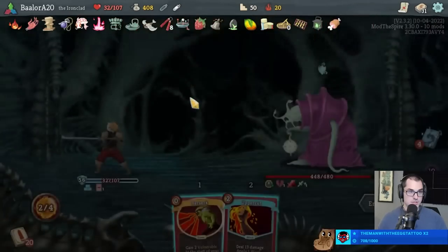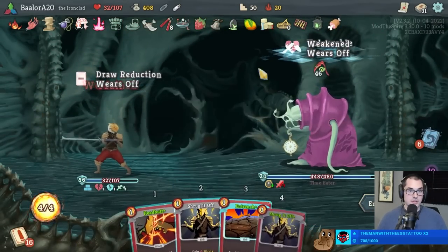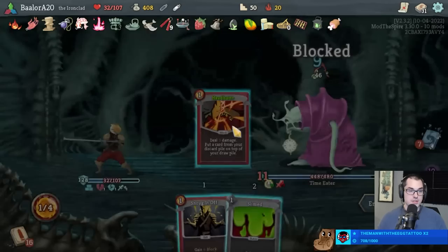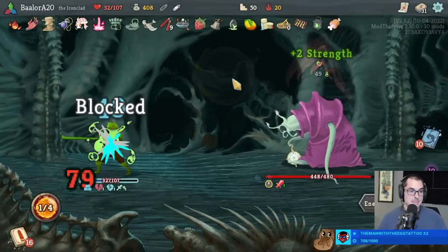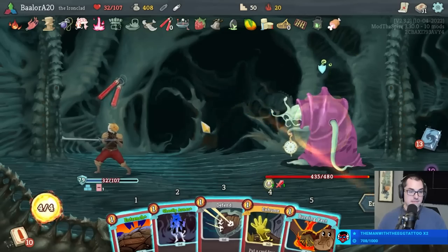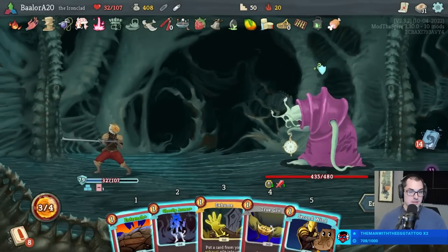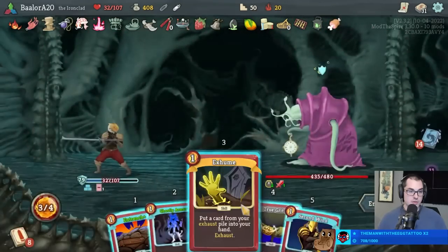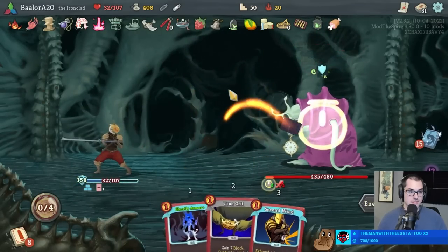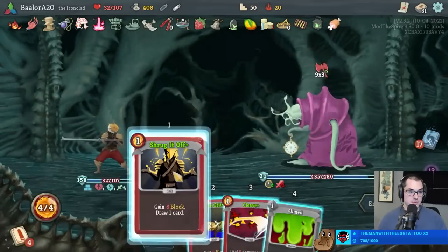Two cards next turn if I play the Berserk - I don't think so. Want three cards for this? Because we can go Shrug, Entrench, Headbutt the Entrench - pretty good. I guess Entrench, Headbutt would have been fine too. Here we want to Exhume the Disarm - keep lowering Time Eater's Strength here. I think we're fine - we'll heal for 18 at the end of this fight. That should be enough health for the next boss. Both Donu/Deca and Awakened One shouldn't be too bad.